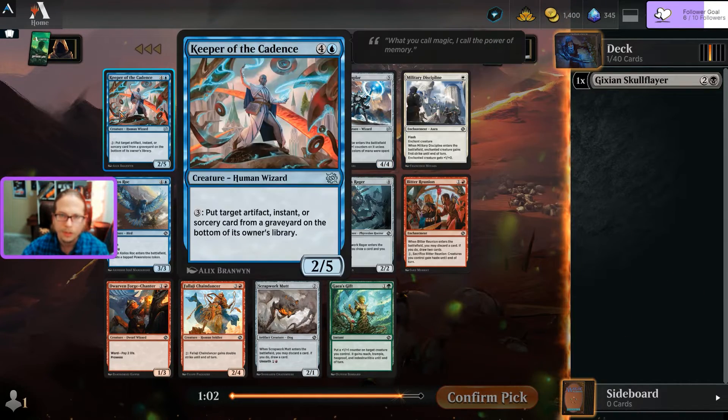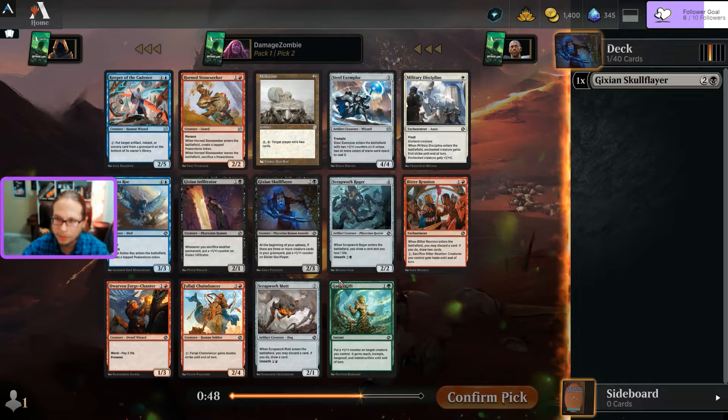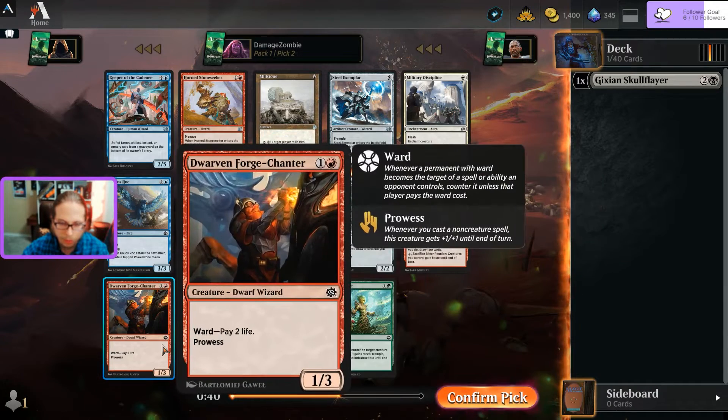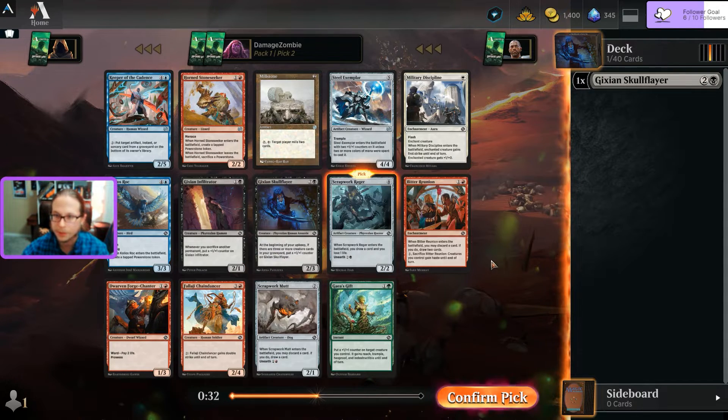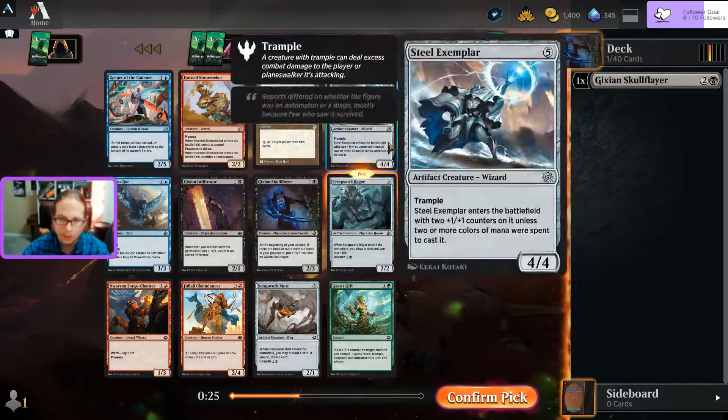We got a Keeper of the Cadence artifact - deals with some graveyard problems. Hornstone Seeker - making power stones is definitely a theme. There's a Rager, always nice to draw cards. Looking over real quick - I've seen that Forge Chanter on the spoiler websites. A prowess deck is something I'm very interested in trying, but so far I like black decks.